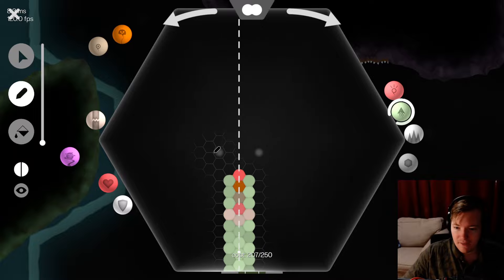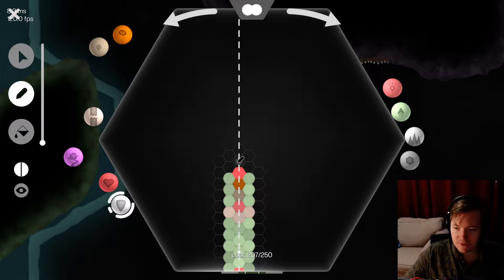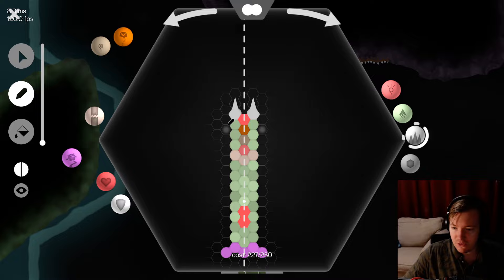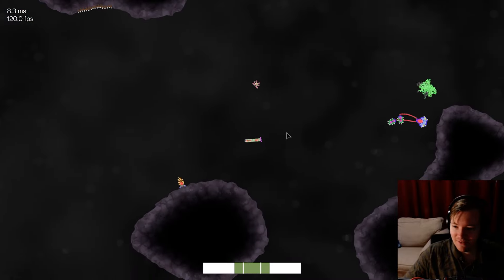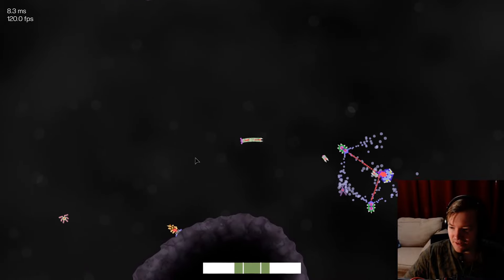Now we can throw our spikes on. We'll do no hard cells on the front — do a two-wide, something like that. We'll see how that controls; should be pretty good. We've still got space for a little bit of HP for me. Pretty long — see how this goes.